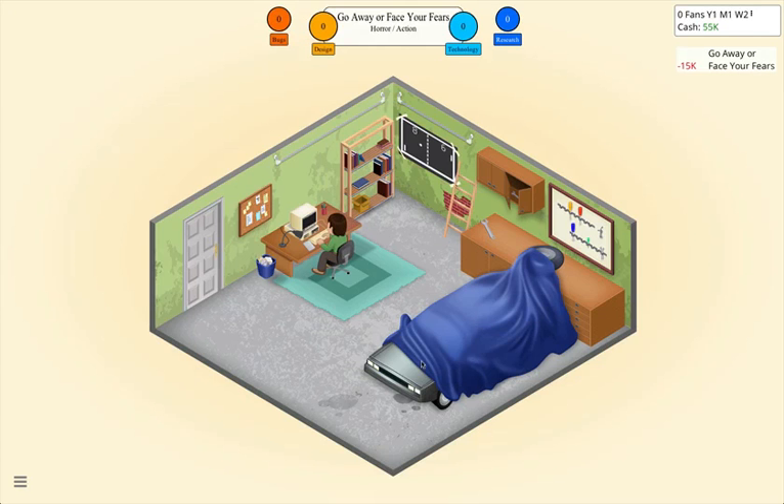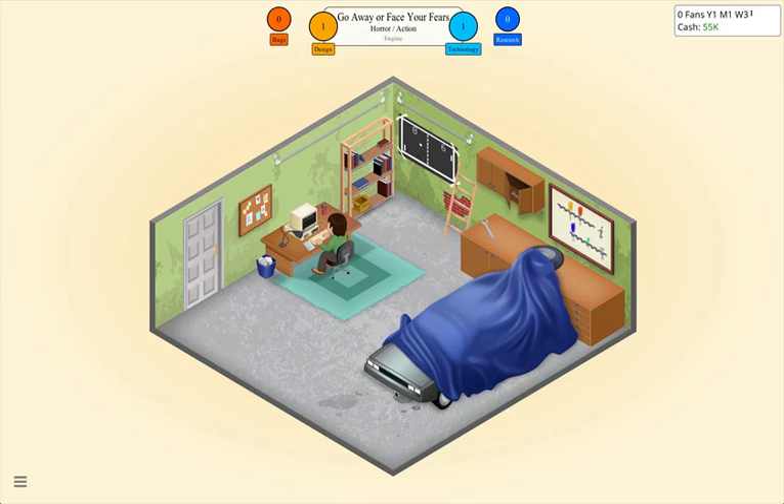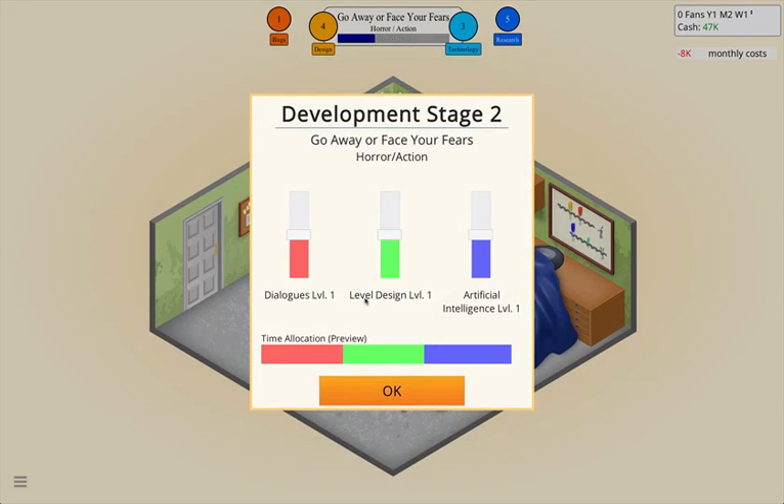We're going with 2D graphics version one. My strategy is basically give the low slider about 15, the high one 100, and the middle one about 85 — that gives you an even balance for what you want to focus on. We won't be getting much design or technology to start with and that's okay. Let's go with level design and dialogues.